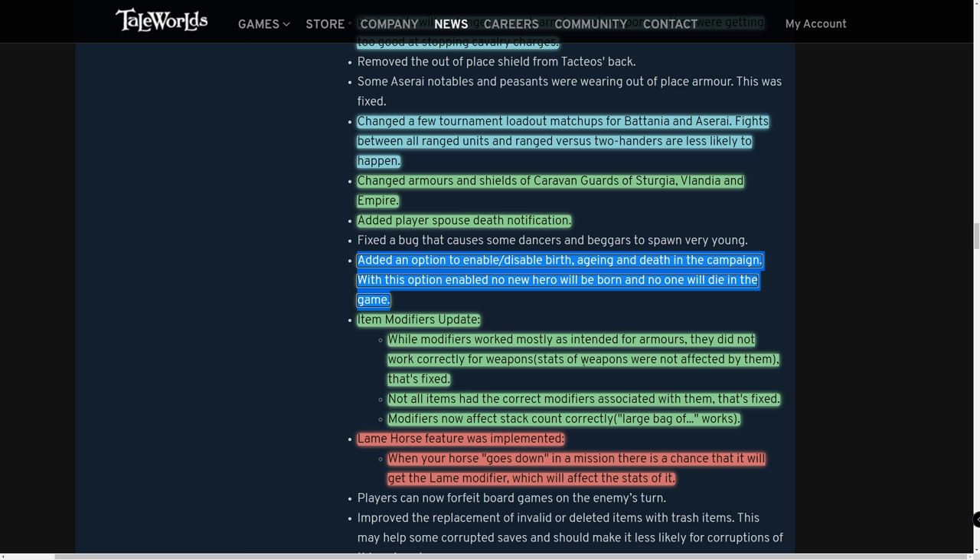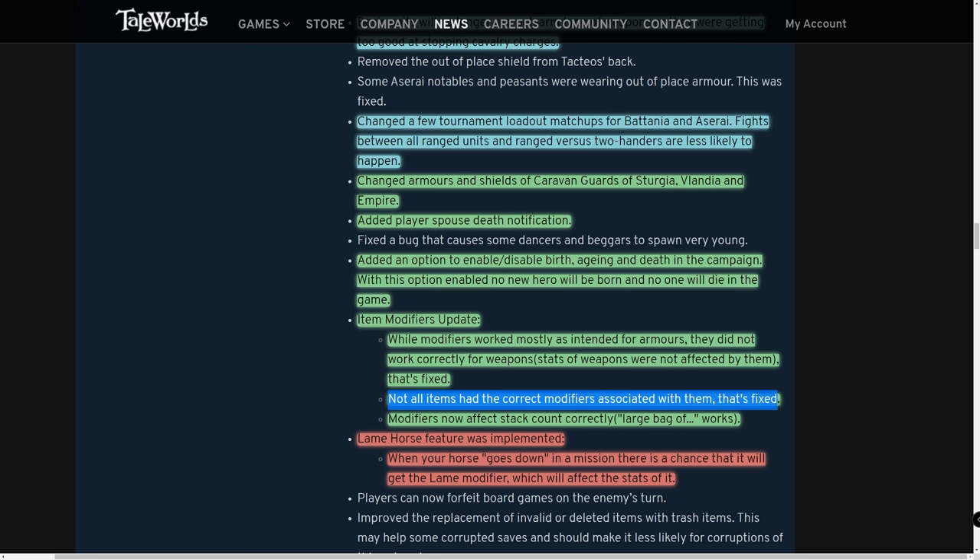For item modifiers: while modifiers worked mostly as intended for armors, they did not work for weapons — weapon stats were not being affected. This has been fixed, so a rusty seax will now properly show less damage than a fine one. Previously, different modifier versions of a weapon could bug out and all stack as one standard version; that has now been fixed.